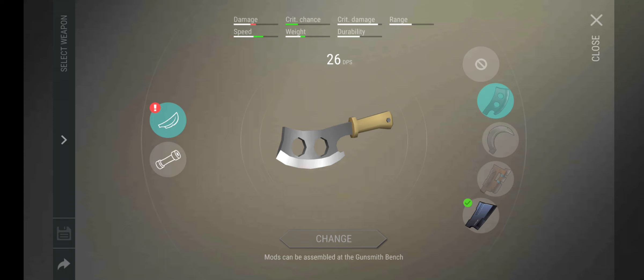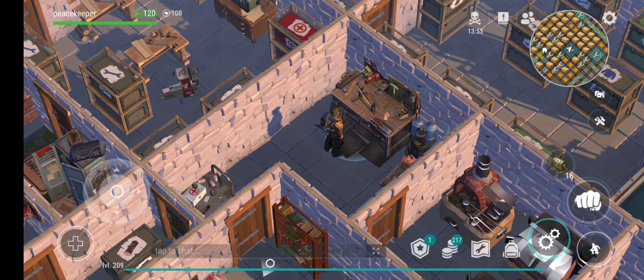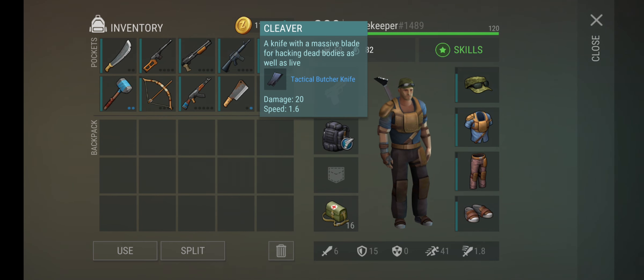You'll be moving away from the crowbar as your go-to melee weapon and testing out newer ones. The best mod for the cleaver jumps the DPS all the way to 32 — from a base of 24 — and you can see all green stats: increases damage, critical chance, speed, durability, and critical damage is fully maxed out. I believe it's a blue mod, which makes it one of the easier mods to obtain.